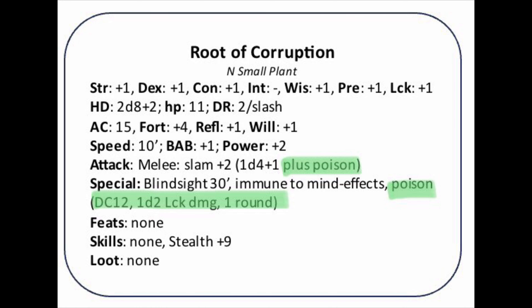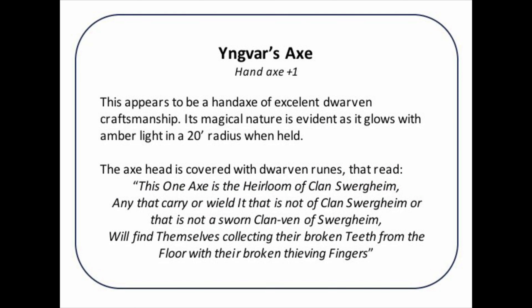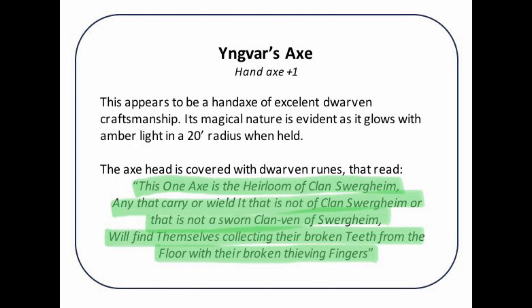Another thing that they find in this area is a magical hand axe. The hand axe is just a plus one hand axe and while it is very powerful for a group of first level characters, it's not inherently interesting. However, something that is interesting about this hand axe is the runic text written on it. I therefore thought it was appropriate to make an item card for this hand axe so that I could share it easily with the players and so that they can always look at their card and see what these runes are actually saying.